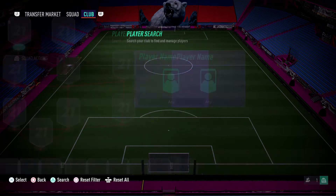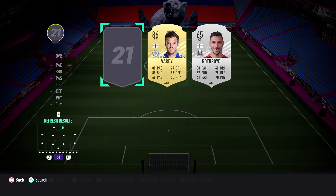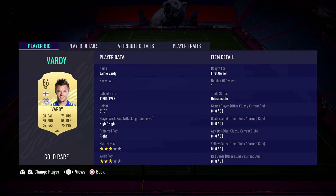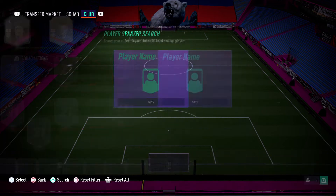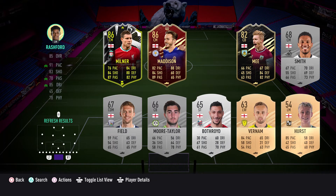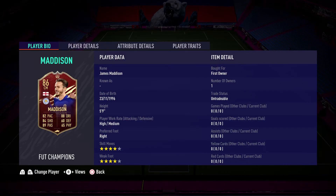The two key things to remember when building this team are: the assists with English players, and the finesse goals with midfielders with four-star skills. We're going to build up our front line and midfield with as many English players as possible. I packed Lineker in my middle baby icon, and we've also got Jamie Vardy up there. It doesn't matter that these two don't have the skill moves, because it's the midfielder who needs to score finesse goals. For the midfield, Rashford is going to be perfect, as is the new James Maddison midfielder. Also got Milner in there to get those assists as well.